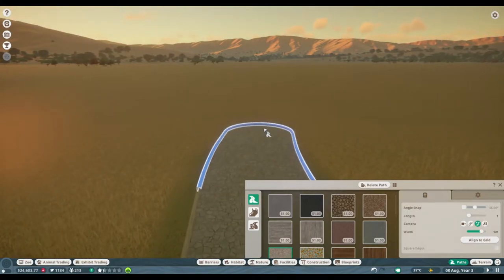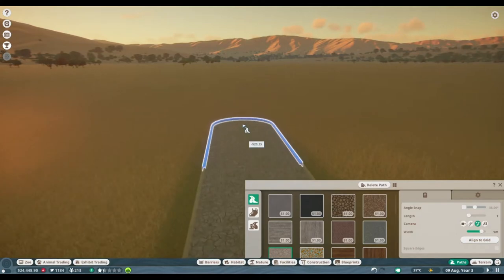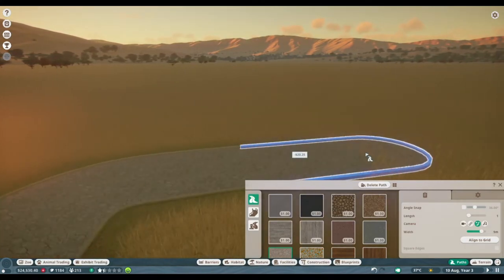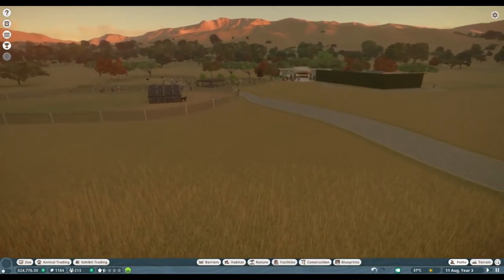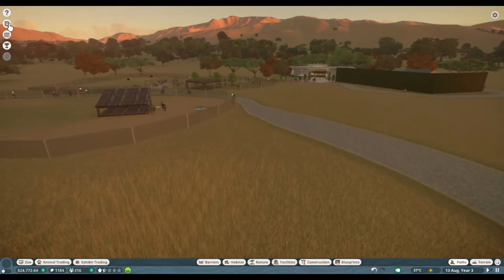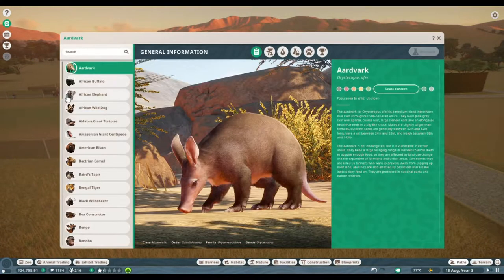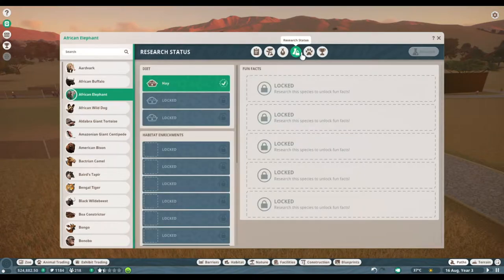So we're going to do our zoopedia and see if we can find any animals that eat hay. I wish I could sort them based on what they ate. I'm not sure if we can afford elephants yet though, because I think elephants are quite expensive. So why don't we just look to see how much elephants are going to be?